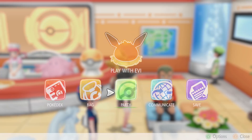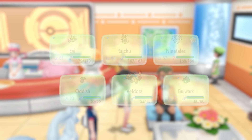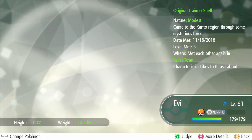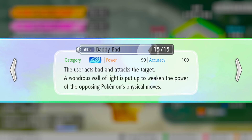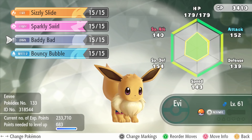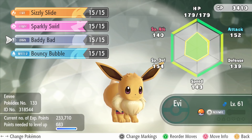So Eevee, I just want to look at the moves and maybe rearrange them. Realistically it goes Ice, Ghost, Fighting, Dragon. I would switch Batty Bad up — I keep Bouncing Bubble around just for the healing aspect. I'd put Batty Bad in the second place.